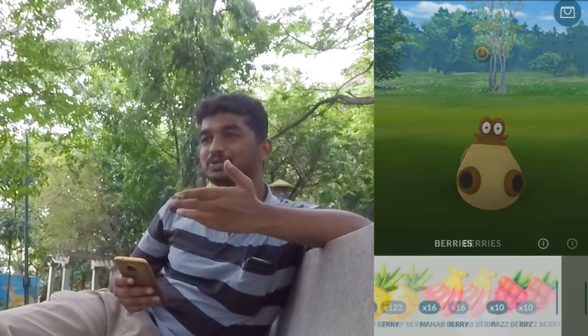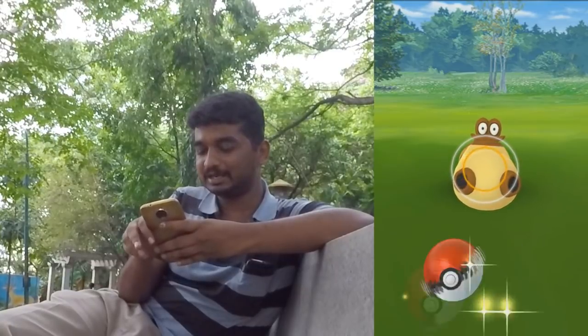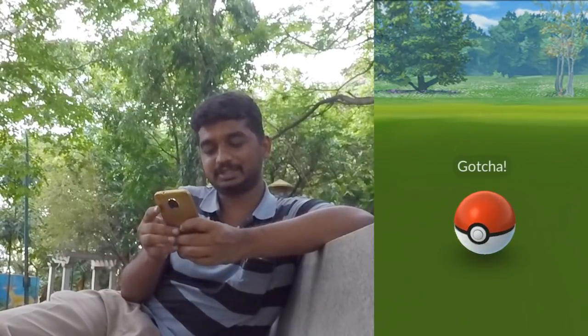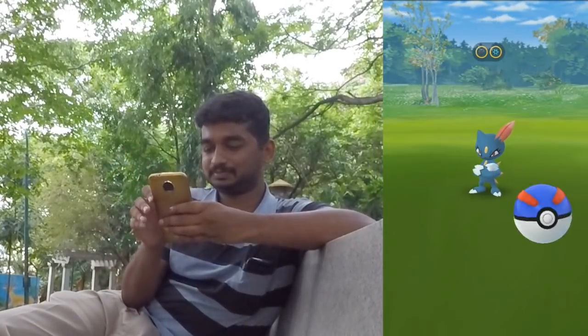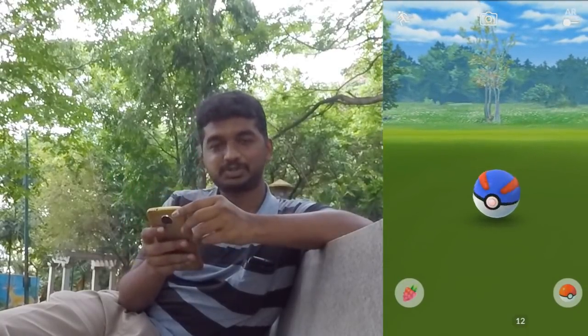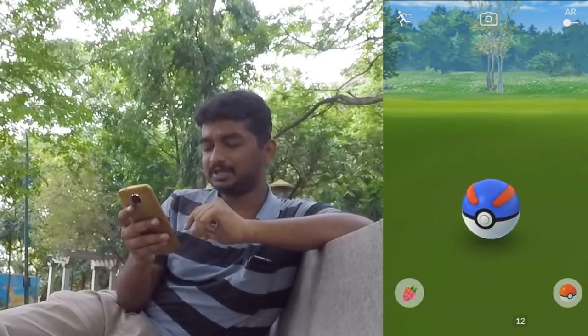I also got another new Pokémon — it looks like a hippopotamus from the real world but I'm not sure what it's called. I'll use the Pokédex a bit later in the video. It also has two forms. Now it's time to get back to catching Pokémon. Just a reminder — Magnezone, Probopass, Leafeon, and Glaceon don't require an evolution stone; you can just evolve near the appropriate lure module.